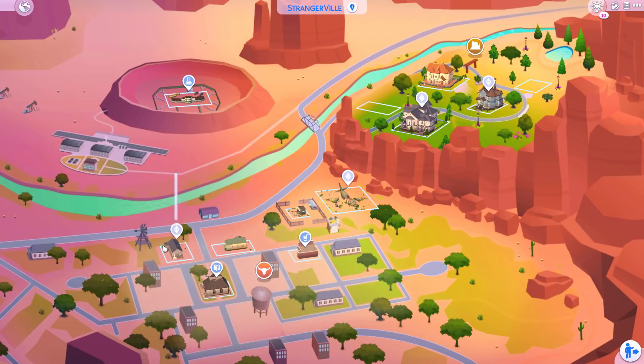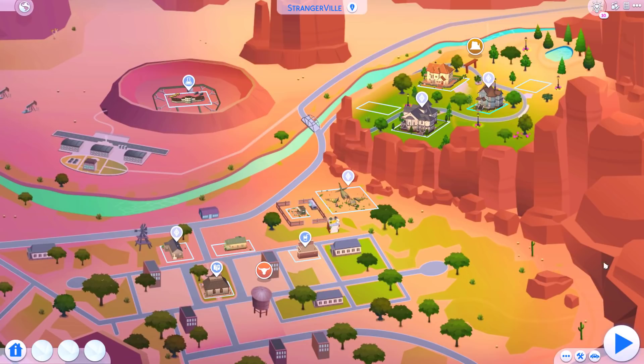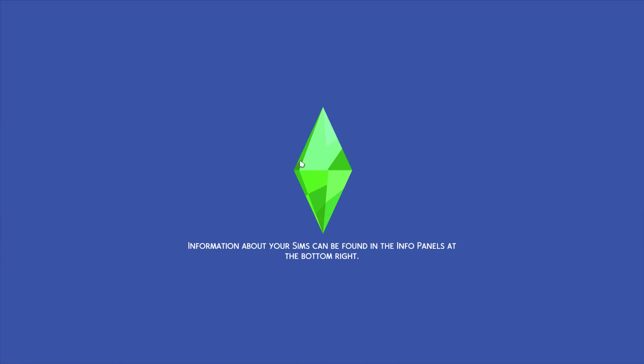I think today might be a fairly quick one — we just have four households, so we should be able to fairly easily bring these families together. We're going to start with the Eclectic Arts household. I feel like they're probably the best family to start with, and then we'll just work our way around.